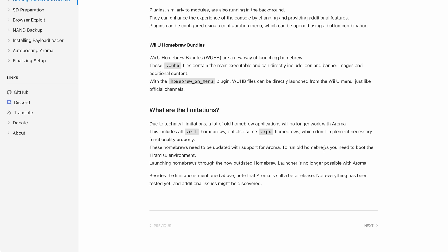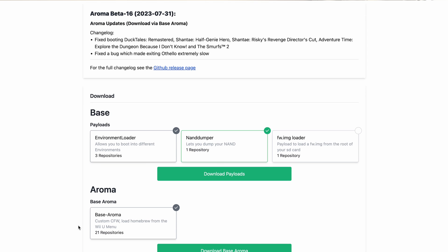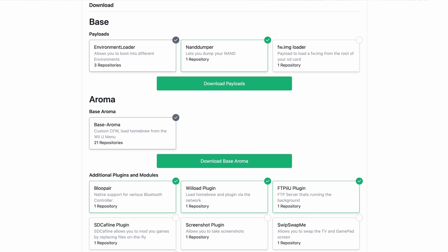First, we're going to grab an SD card formatted to FAT32 and pop it into our computer. Note that the guide specifically says not to name the SD card 'Wii U,' which I was definitely doing before. Then we're going to go to the Getting Started with Aroma section of the Wii U hacks guide and click Next. After that, follow the link to the Aroma site, click the forward checkbox to enable the download sections, and ensure Environment Loader, NAND Dumper, and Base Aroma are all checked. For bonus features, you can check things like BluePair, which lets you pair Bluetooth controllers like a PS3 controller to the Wii U, and FTPiiU, which makes it easier to access your Wii U files from your computer.